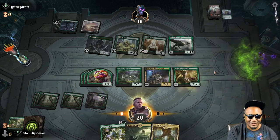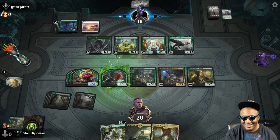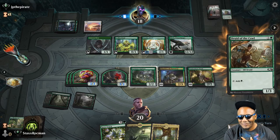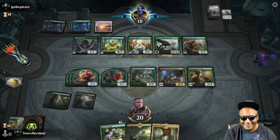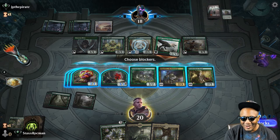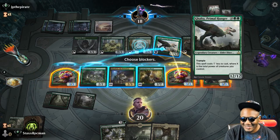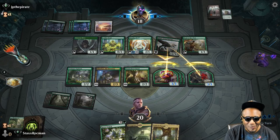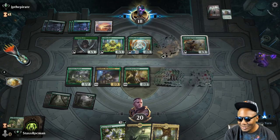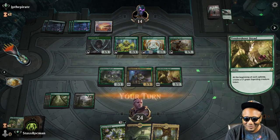Let's go ahead and get Tendershoot Dryad down. I've got the city's blessing. I can block Galta now and kill it. Oh — Galta! Don't do that to me. Gonna swing with Galta? I'll kill it. Let's kill Galta — Galta has to die. I can't believe he actually swung with Galta. Maybe he thought I wasn't going to gang block it, but why wouldn't I?